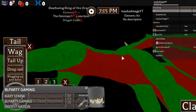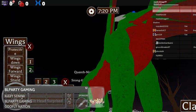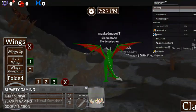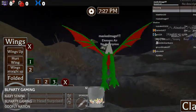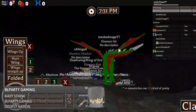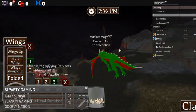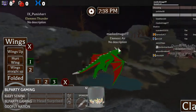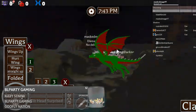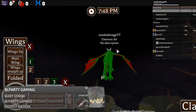He knows how to fly — there's got to be a way to fly. Space — double tap the space bar to fly. And to control it, just steer with your mouse.